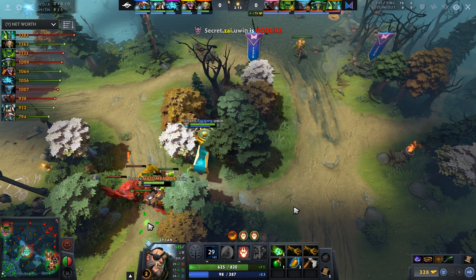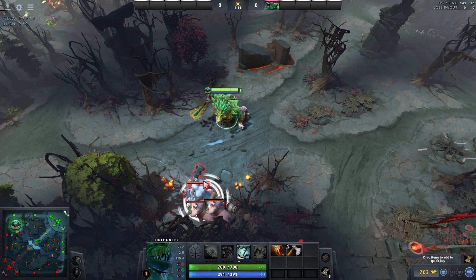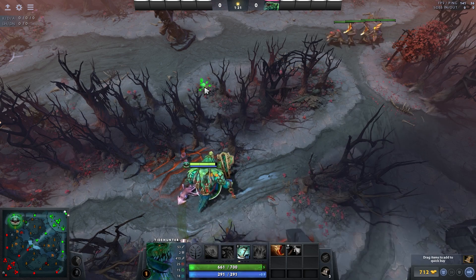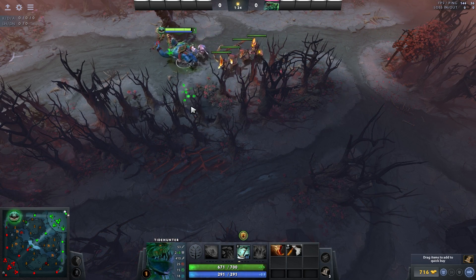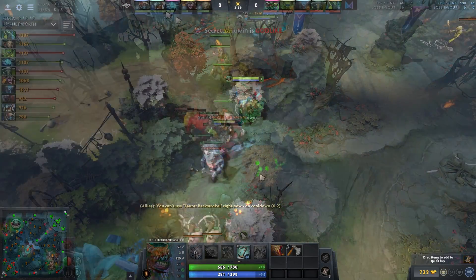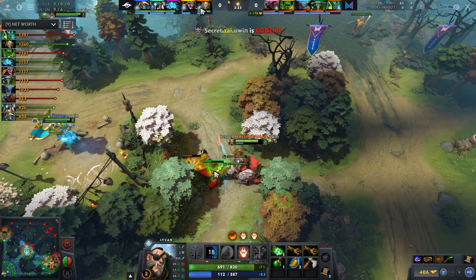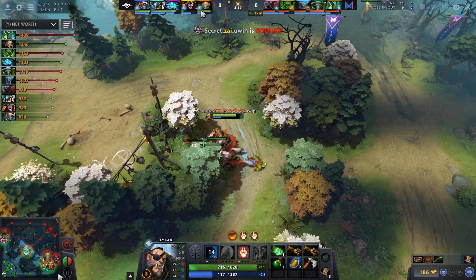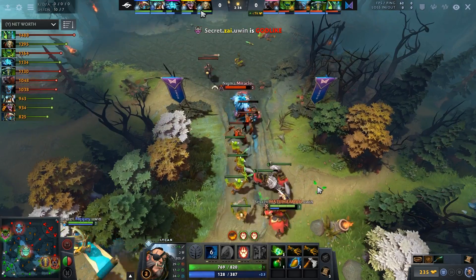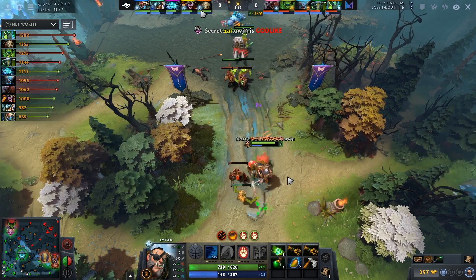You want to get side pulls off as much as possible on Lycan. On Radiant you pull this camp over, on Dire you pull this camp — you can even cut a tree to open a pull route. Two minutes in, Matumaman gets a free big camp to himself. Lycan is probably the fastest farmer in Dota in terms of how quickly he can kill a single camp. He gets a full quarter level off that camp — really, really good.